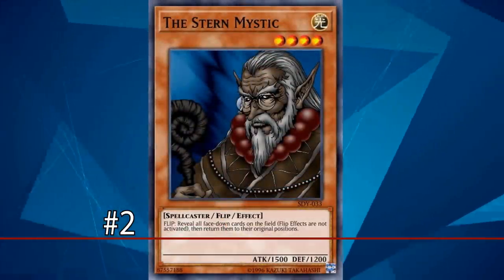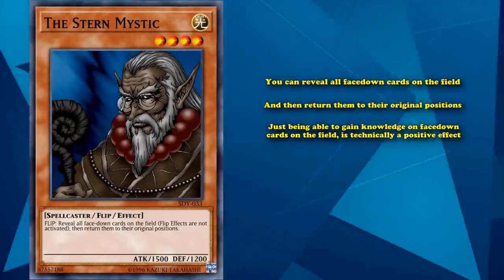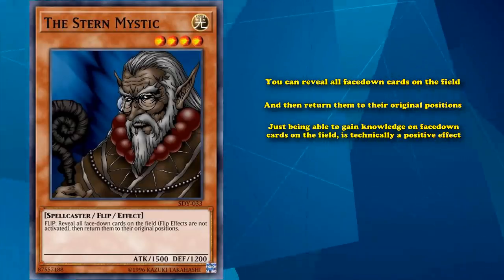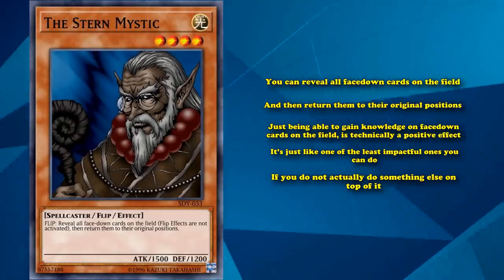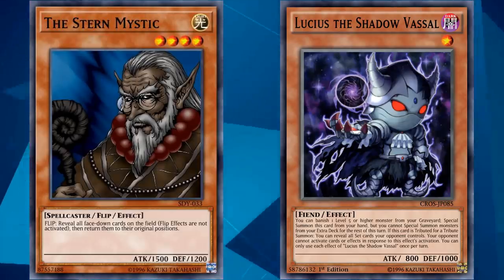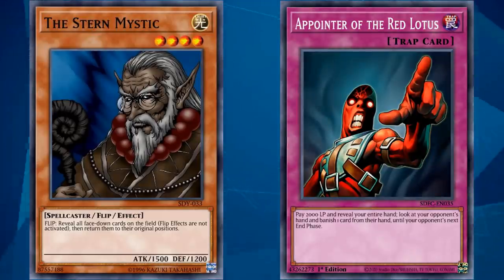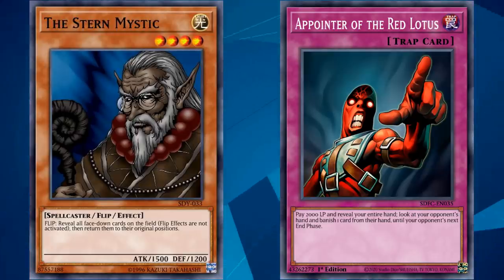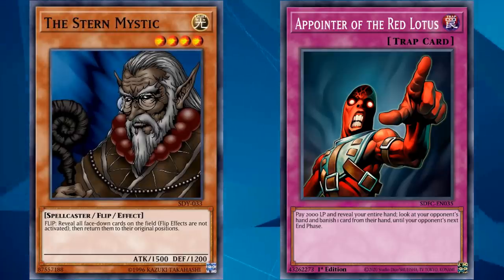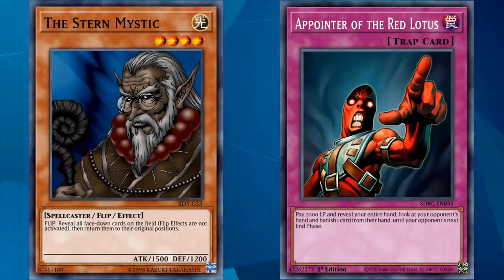At number 2, we have Stern Mystic. This card has the flip effect where you can reveal all face-down cards on the field and then return them to their original positions. Just being able to gain knowledge on face-down cards is technically a positive effect, but it's one of the least impactful things you can do if you don't actually do something else on top of it. Cards whose sole effect is just looking at your opponent's cards tend to end up on worst-of lists — gaining information is useful only if you can gain it while doing something else, like Peeking of the Red Lotus, which pays 2,000 life points but also banishes one of your opponent's cards temporarily and sees competitive play.